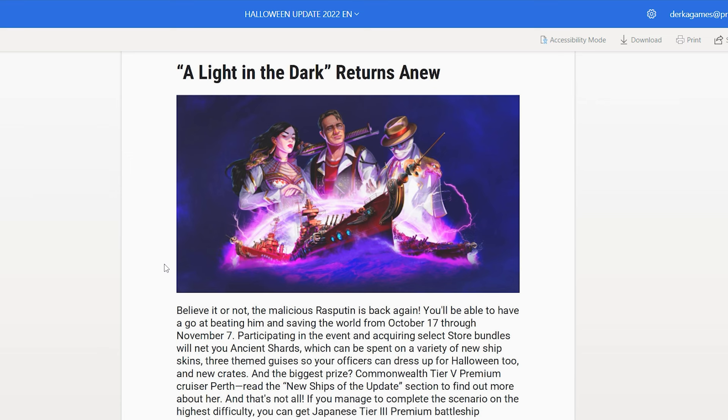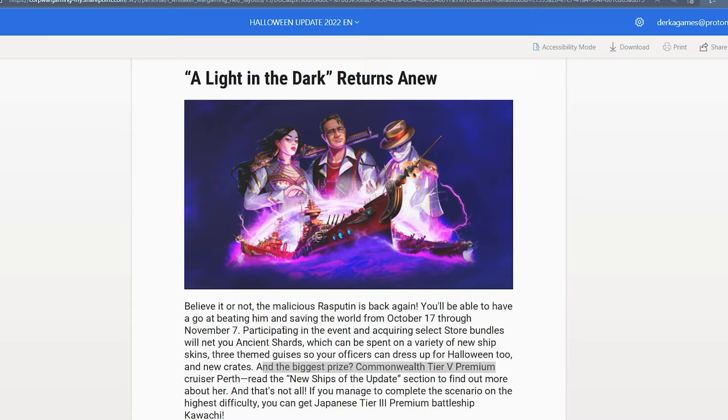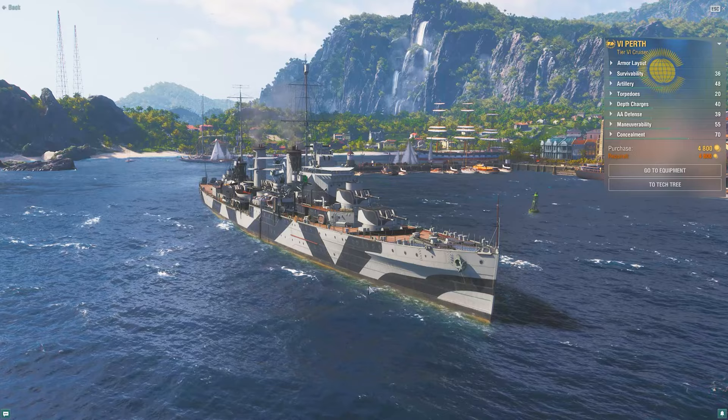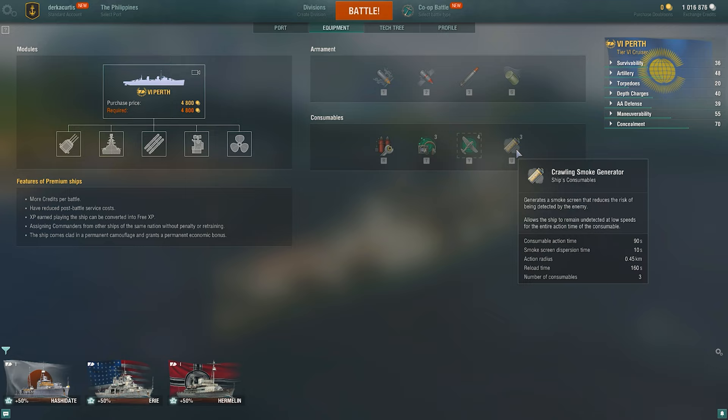The Halloween event is returning again — 'A Light in the Dark' — meaning Rasputin's back at it again with another limited time event. This time the big prize is the Commonwealth Tier 5 Premium Cruiser, Perth. Perth looks a lot like a Leander, but she's going to come with special rolling smoke. As you're sailing along, you can have a smoke generator going, kind of like the Italian BBs, the Francesco and the Vittorio Veneto.